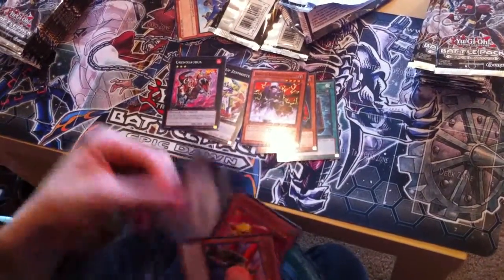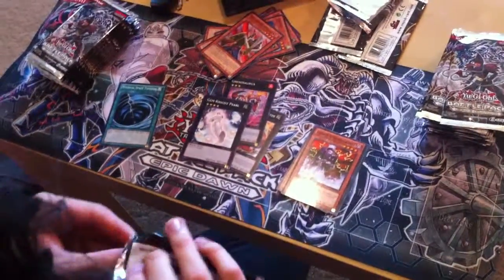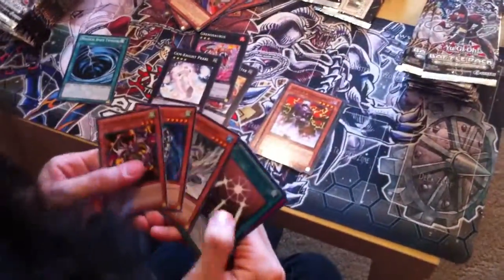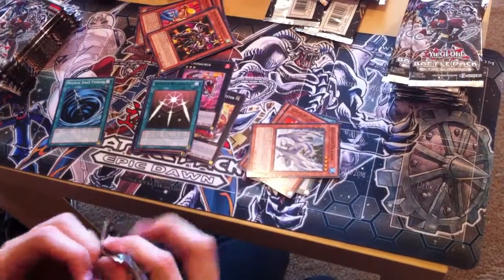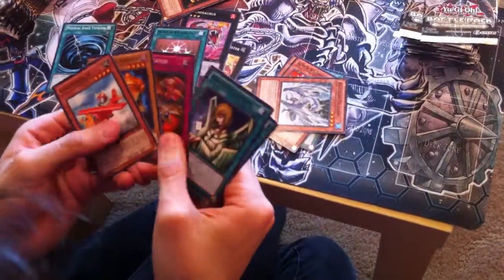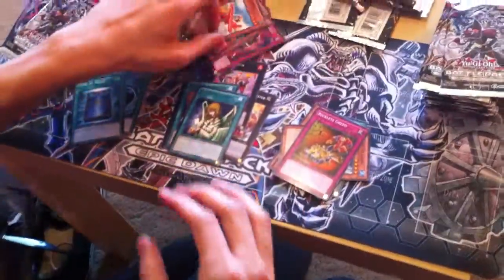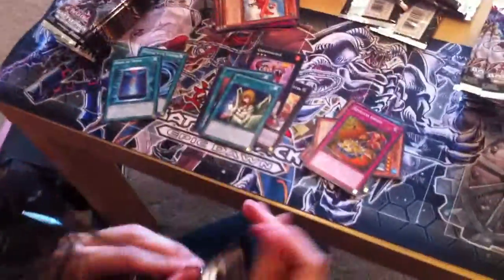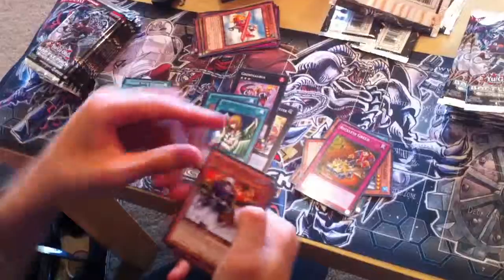Got a Star Foil Decoichi and a Gemini Pearl. I got an MST, which is always good to have. Got a Star Foil Blizzard Dragon Rare, and then just commons — like the really good commons like Fiendish Chains and Forbidden Lances. Star Foil Reckless Greed — that actually looks really good. I got a Graceful Charity and a Common Book of Moon. So that's good. So far, so good. I mean, I only spent like 28, so I'm not really that worried about it.